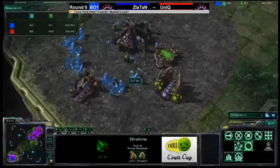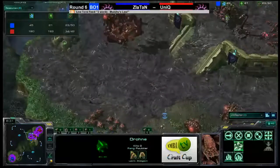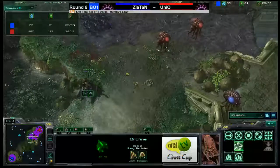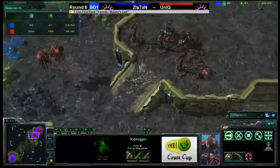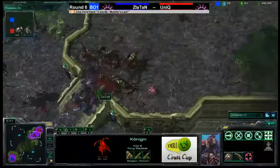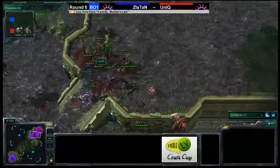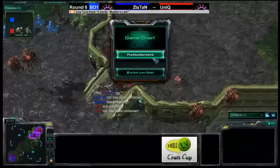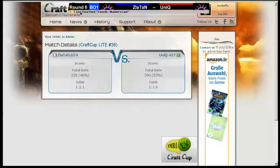There is a drone out right now for Zlatan, and another one just finishing, so he's got a couple of drones, but he's going to be way behind. The Queen finally makes it up to transfuse one of those Roaches. Keep in mind, Unique now has a Roach Warren too. That Queen is gone — without it he's not going to be able to do much. GG is called. The all-in fails. Unique pushes forward. We've got a Zerg victory here.